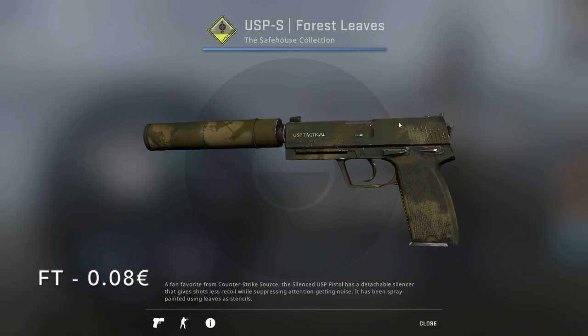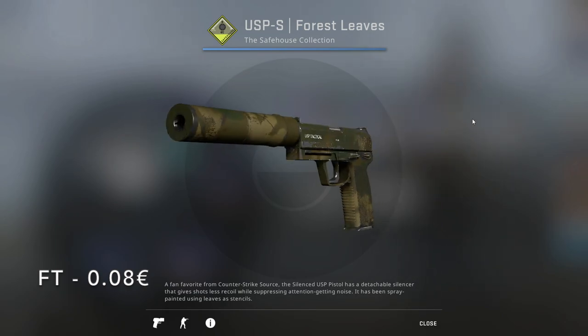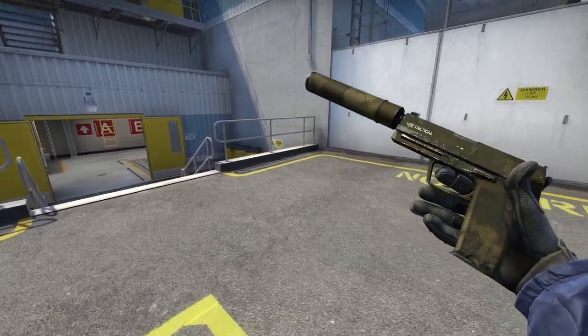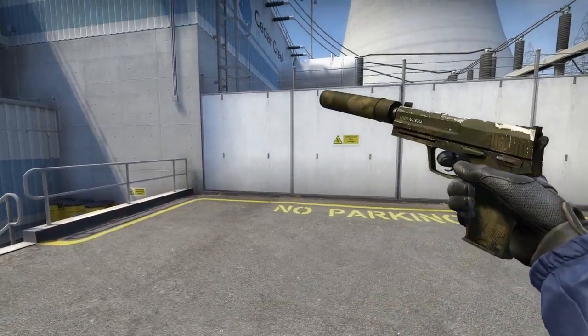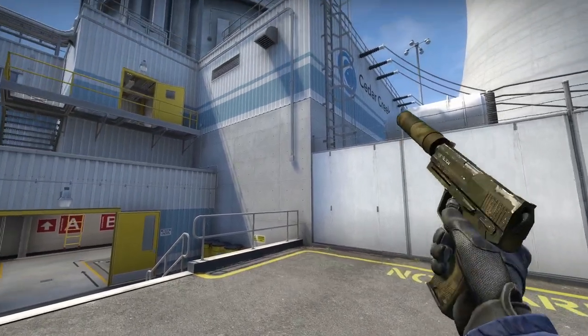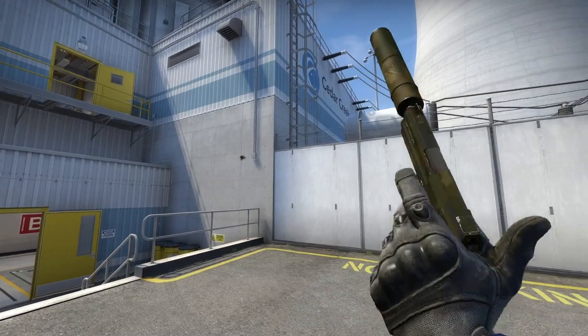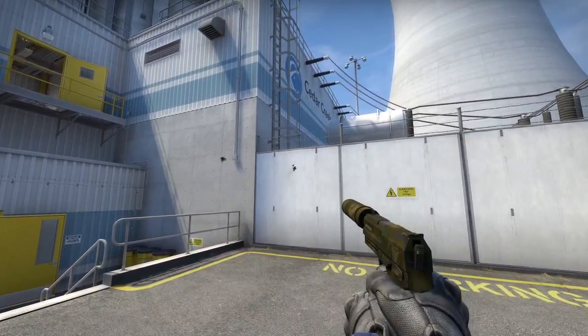And then for the USP-S, I chose the Forest Leaves from the Safe House Collection in Field-Tested for only 8 cents. If your budget is a bit wider, you could go for the Flashback, which is going to run you a lot more. But these are pretty much the only two cheap, kind of good-looking USP skins, so it's up to you which one you choose.